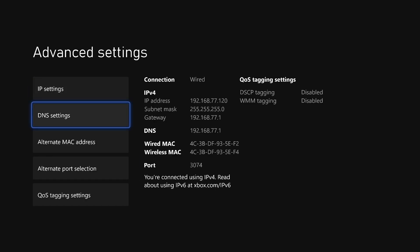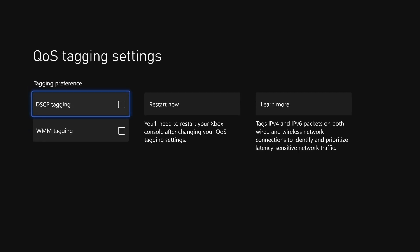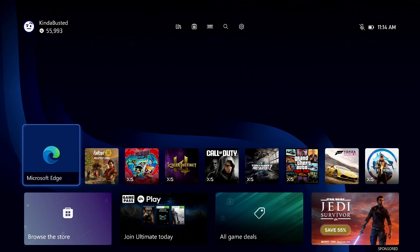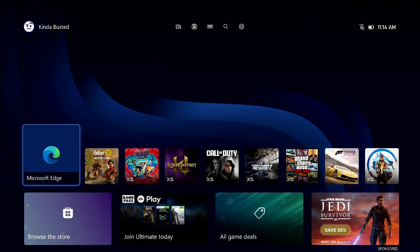If you're unfamiliar with how to get there, we just go to Network, Advanced Settings, all the way down to Quality of Service tagging settings, and there is our DSCP and WMM tagging. As you can see, they're both currently off. If we back out of here and head on over to the Microsoft Edge app on Xbox, we can go to waveform.com and do a Bufferbloat test.